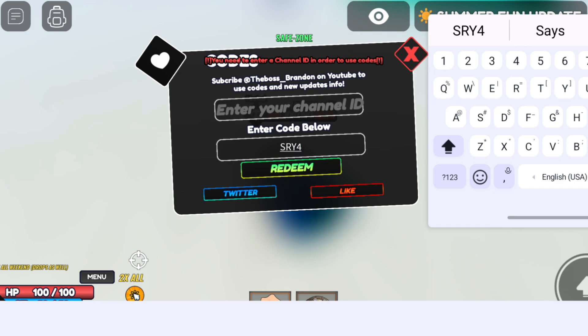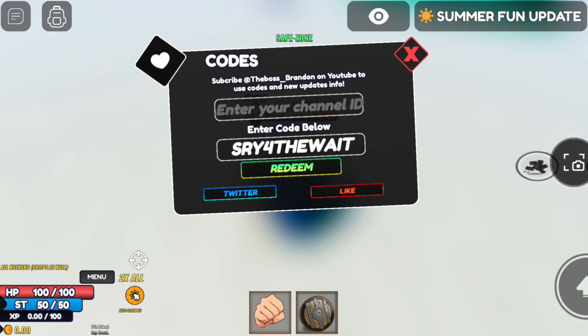The third code is 'sorry for the weight.' Only three codes have been added in the Summer 2024 update in Roblox One Fruit Simulator. I hope this video helped — thanks for watching, bye bye!